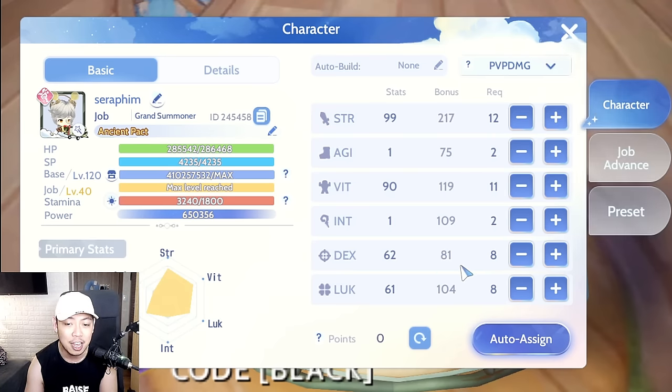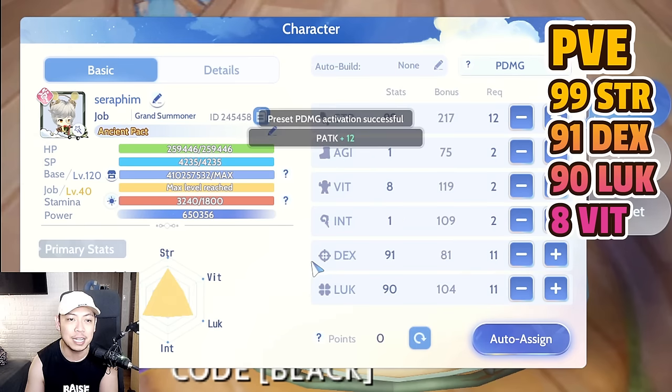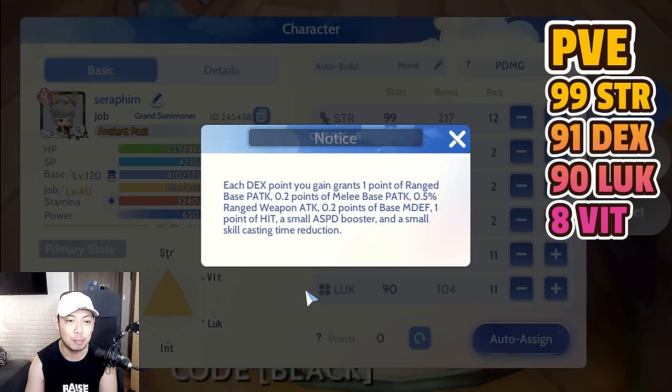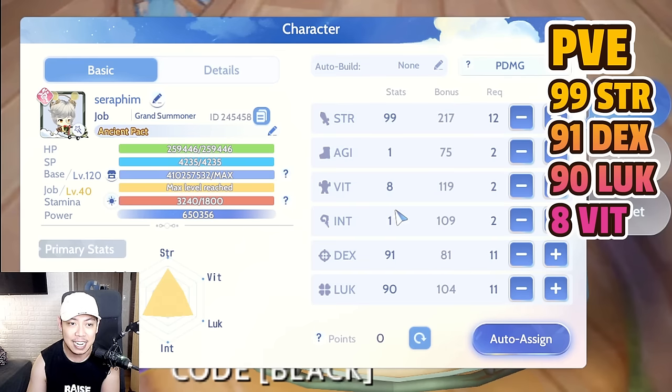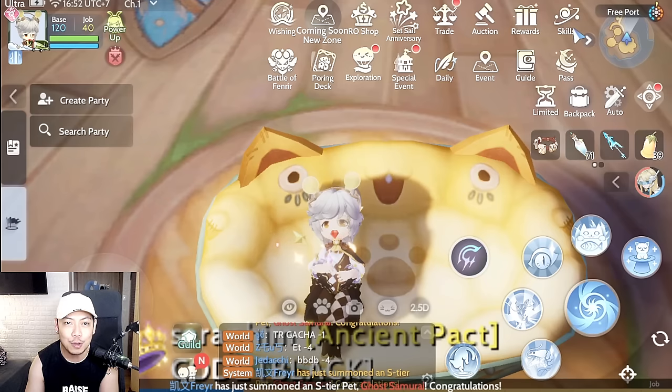If you don't have enough Dexterity, I'm targeting purchasing the Dexterity Fruit on the Experience Shop. If you don't have plans on purchasing that, you can put more into Dexterity — 100 total Dexterity is more than enough to hit enemies even in PvP. For PvE it's 99 Strength with more Dexterity and Luck for physical attack, and 8 on Vitality to zero out remaining points.